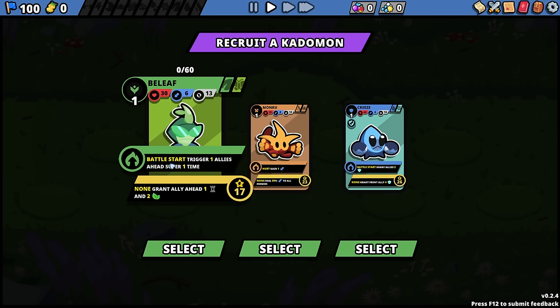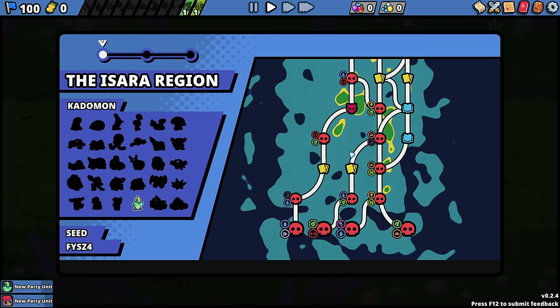They also have a passive. So when picking them, you've got a few things to keep in mind: their base stats, their typing, their passive effects, and their super. I'm just gonna grab Belief — I'm a left-to-right gamer, so let's go with that.